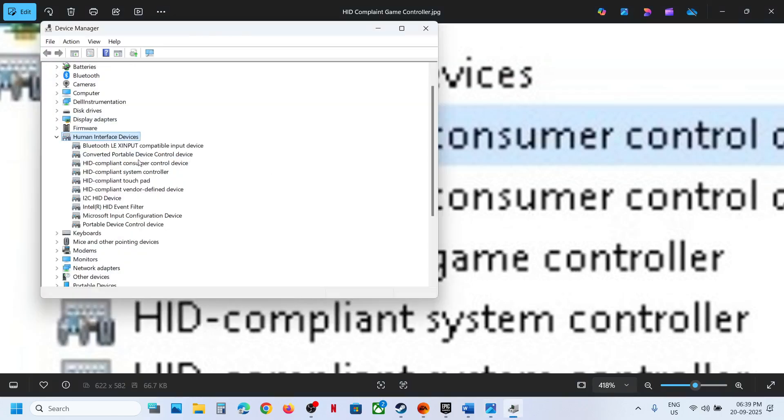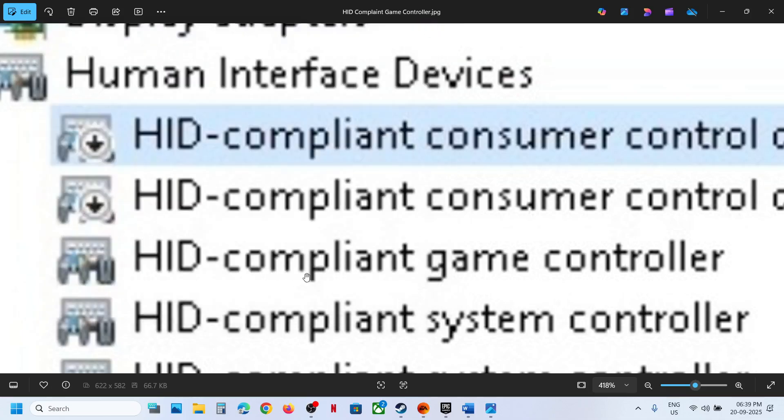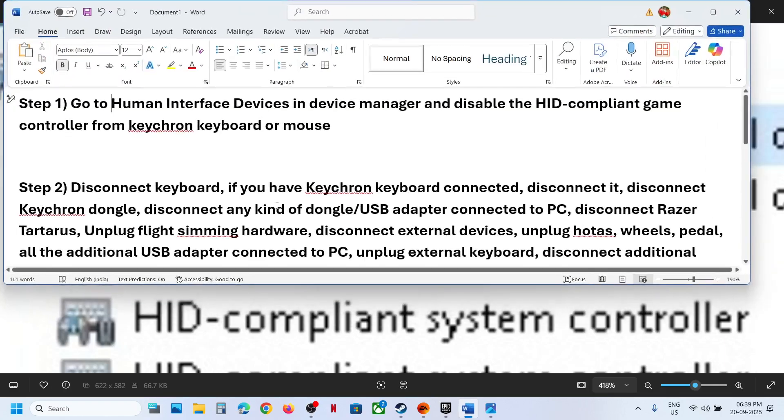In my case I don't have it, but if you see HID Compliant Game Controller, right-click and then click on Disable Device. Make sure to disable only HID Compliant Game Controller, then relaunch the game and check. Once you're done playing the game, you can always re-enable it.